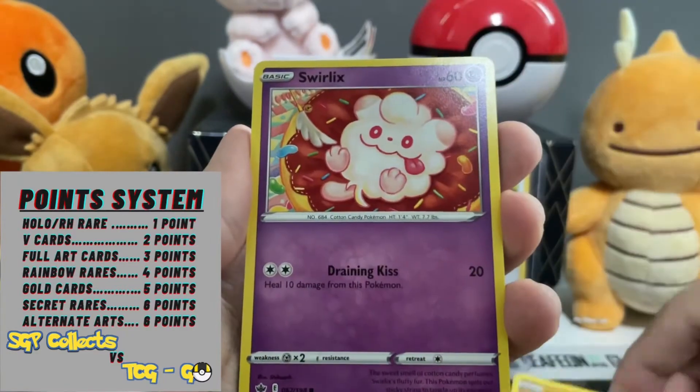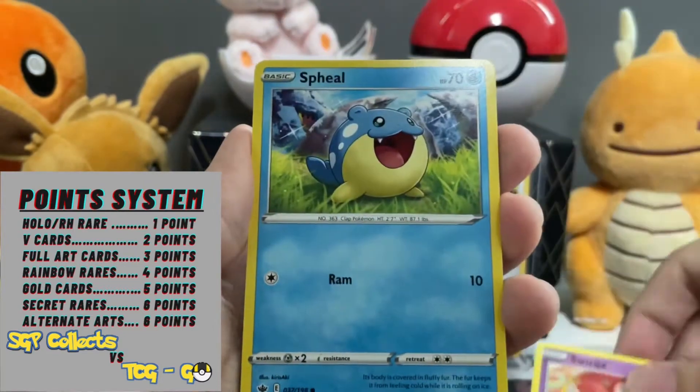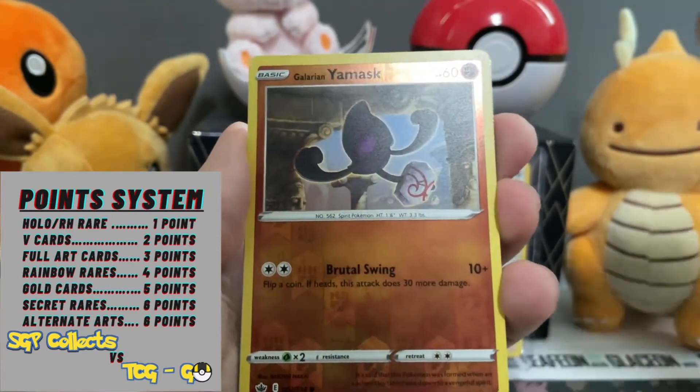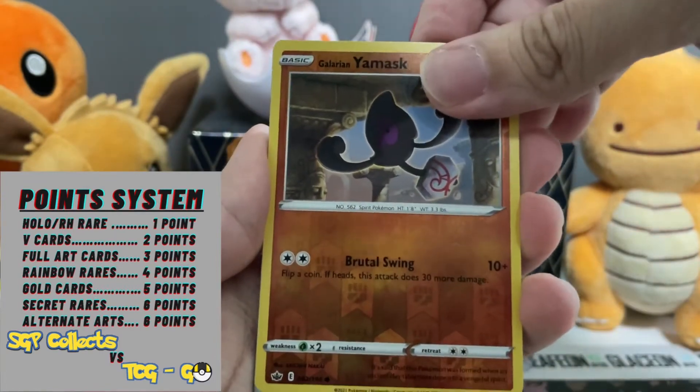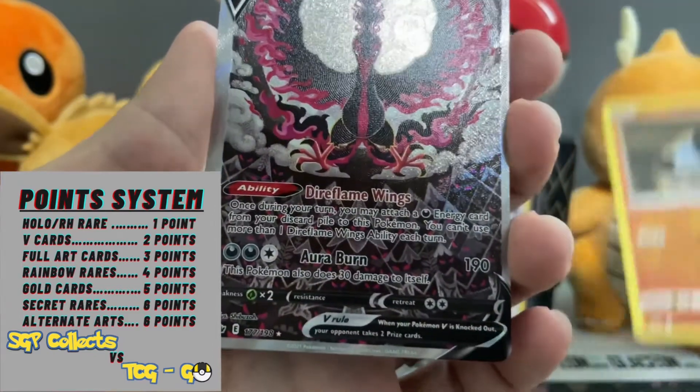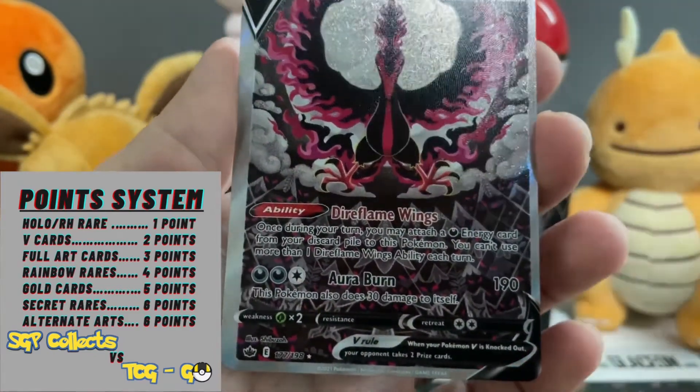Earmuffs, Swirlix, Spheal — a reverse holo Earmuffs — and we have number 177. Wow... wow.